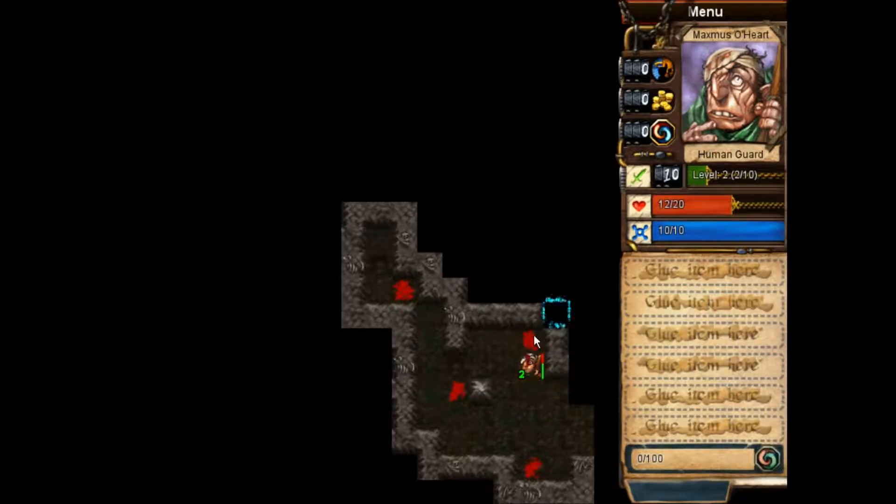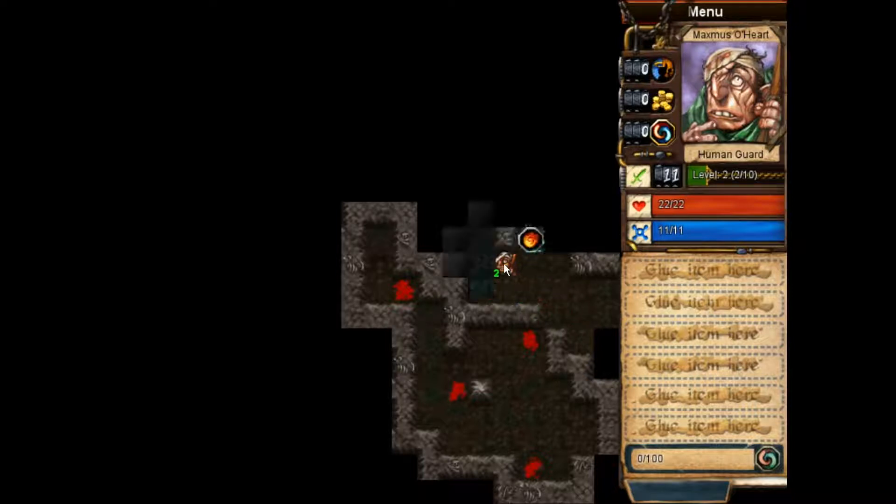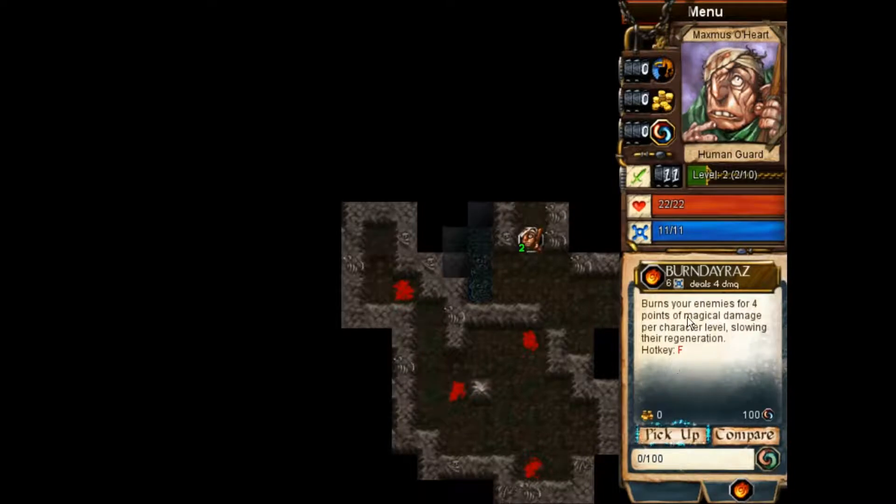Let's heal up a bit before we explore further. These are items you can pick up. This, as you might imagine, increases your attack, I believe by 10%. This increases your health a bit. And this increases your mana. All very useful. Exploring on — here's a spell for us. It burns your enemies. I really like how they name the spells in this game. It's very blatant. We're going to pick that right up.